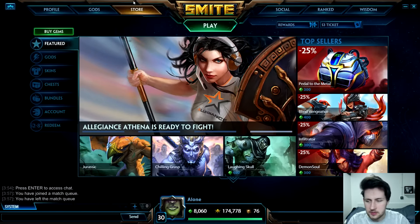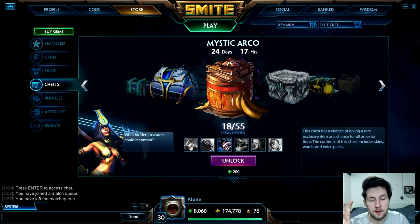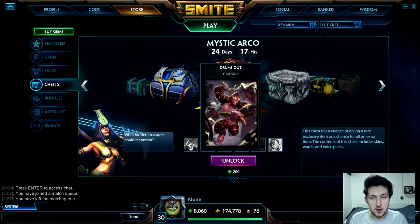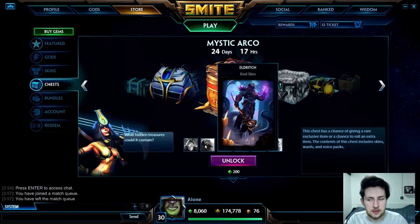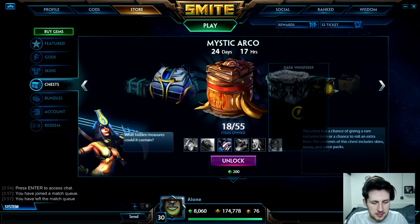I'm doing a different video today — opening 20 chests, specifically the Mystic Arco chest. There are two really cool skins I want: the Drums Out Raijin skin, where he's a monkey with bananas, and a really nice Ra skin with a cool voice pack and an awesome number one ability. I've got 8000 gems that I bought when they were reduced in price.